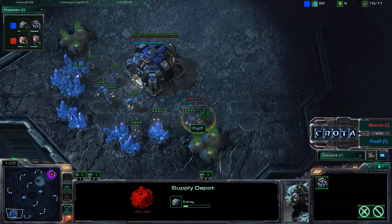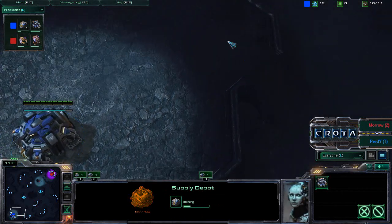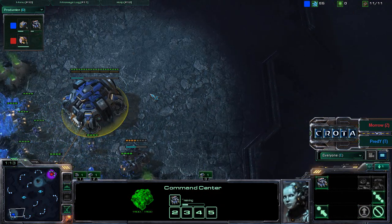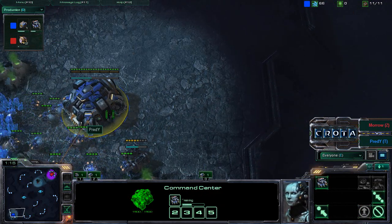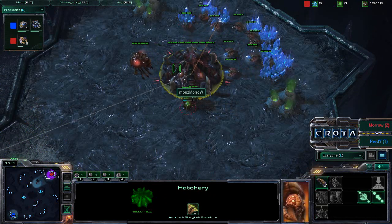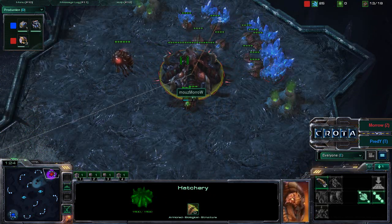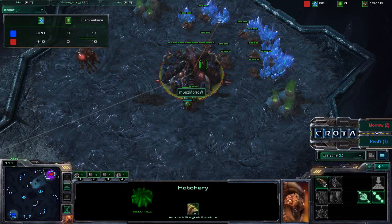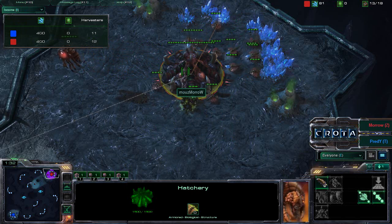Standard 10 supply depot being built over here, however it is not being built on the front door. So a little curious as to how Preddy would be able to handle any banelings that try to come into this location. Back over here, we now see Moro continuing to just power drone, getting a lot of drones very, very early. And the Zerg being able to train three drones at the same time will give them a little bit of an economic advantage in just a moment.